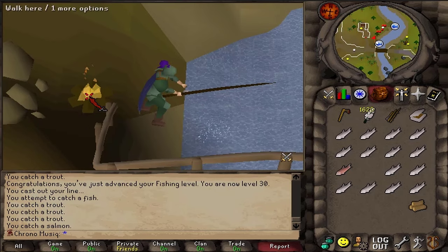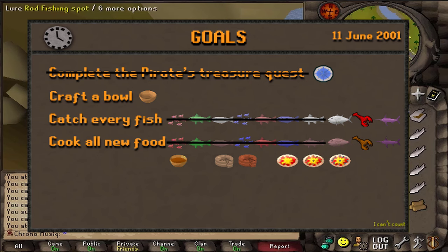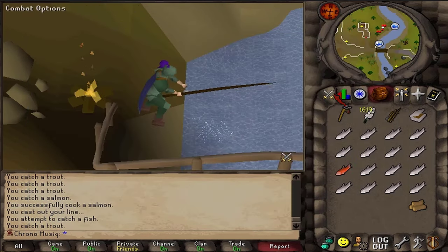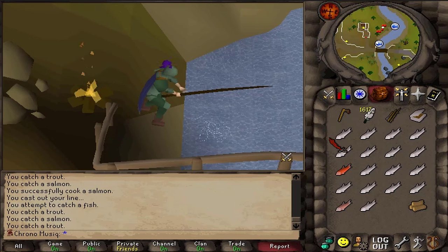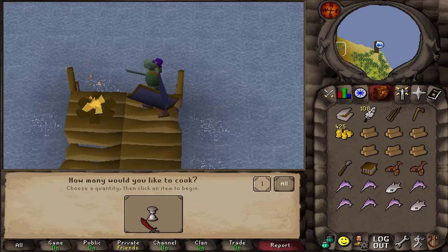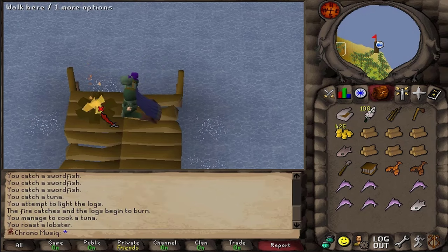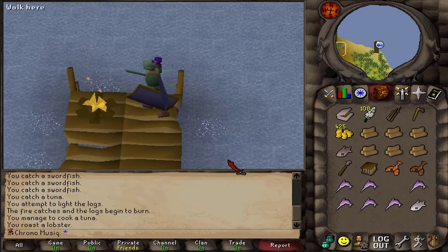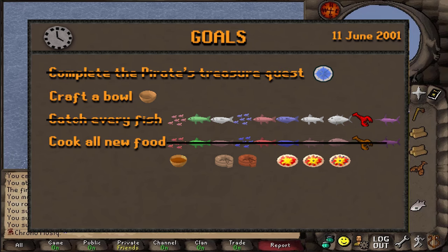That is the sixth new fish caught and cooked. I'm going to continue fishing trout until the next new fish — number seven out of ten. With 14,000 XP per hour, this is not going to take long at all. And now that I've caught one, maybe I can already successfully cook it. That is fish eight out of ten, caught and cooked. Since catching trout and salmon is the fastest XP per hour, I'll stay here until I've unlocked the final two fish. Tuna — successfully cooked. Lobster — successfully cooked. Swordfish — nice! That is all ten new fish and the ten new additional foods successfully cooked.